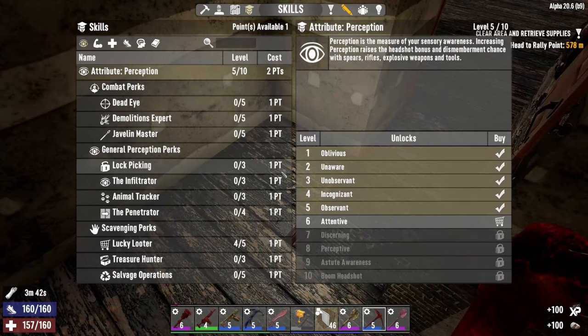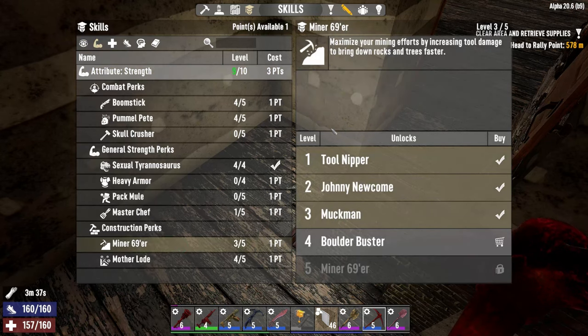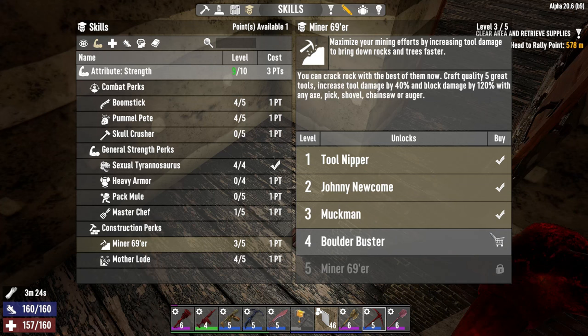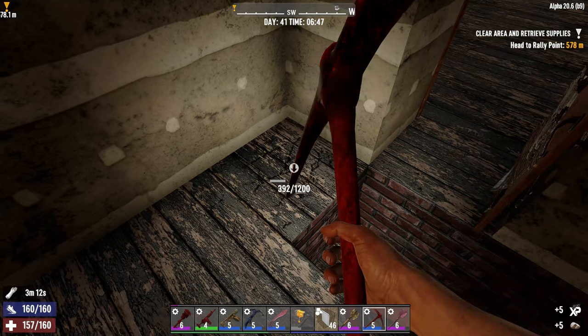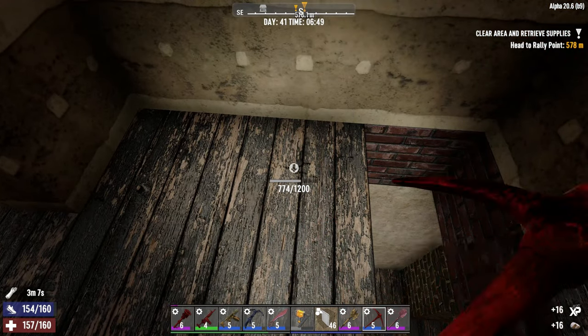Do I have any skill points? I have one. Can I put it in — minus 69? Yeah, so I'm currently craft quality for good tools. Increase tool damage by 30% and block damage by 90%? Yeah, sure. Increase by 40% and 120%? Sure. All right, that's noticeably much better — should have done this before. Never mind, we're almost done.